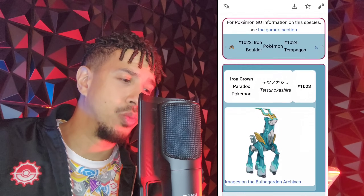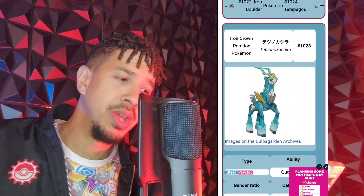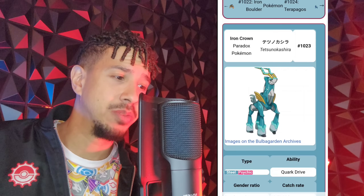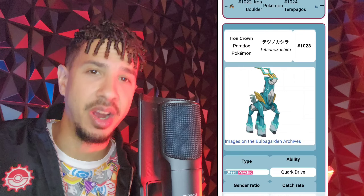We also have Iron Crown. You can probably guess what it resembles — it's going to be a Steel and Psychic type, so it's dropping its Fighting type and picking up Psychic, making it not weak to Fighting as well. That should be pretty interesting and look awesome in the game. I can't wait for these to be shiny one day.